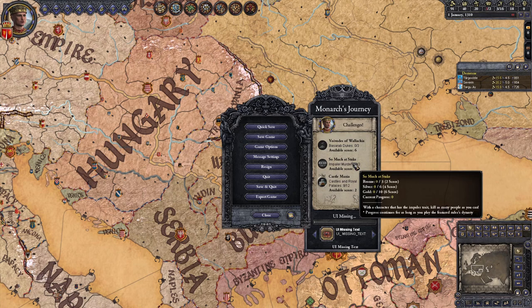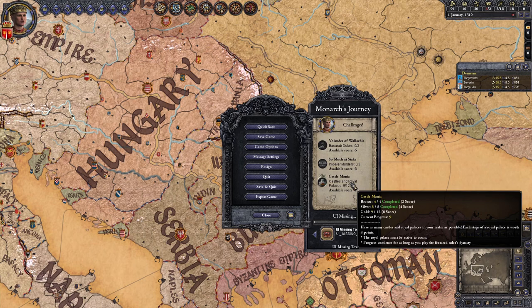Second is So Much at Stake: while playing a character who has the Impaler trait, kill as many people as possible — three for bronze, six for silver, and ten for gold. Finally, Castle Mania: have as many castles in your realm as possible — four for bronze, eight for silver, and twelve for gold.